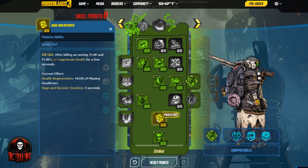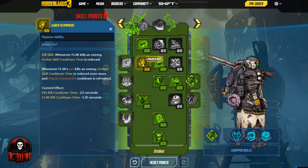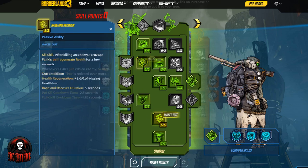Then we come all the way down to Rage and Recover. It's a kill skill — after killing an enemy, Fl4k and Fl4k's pet regenerate health for a few seconds. With the kill skills, not only are we getting the action skill cooldown time reduced, we're also getting even more health regen, which stacks with all the other health regen, going to all our teammates, boosting everyone's survivability because we are going for that immortal build.